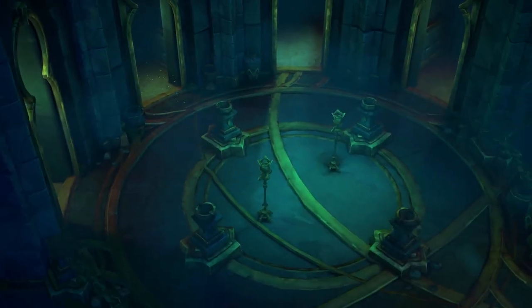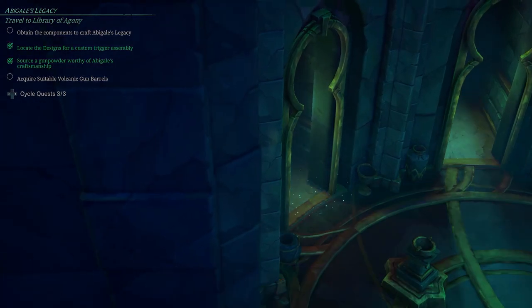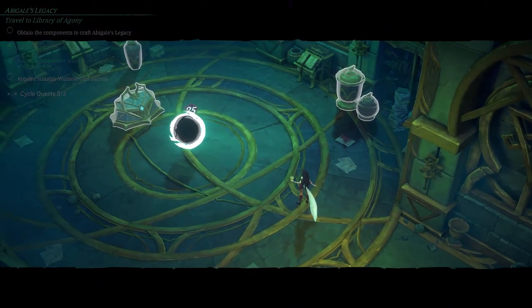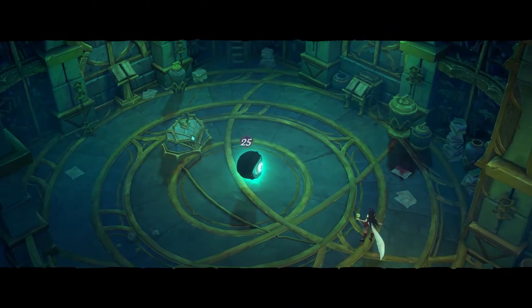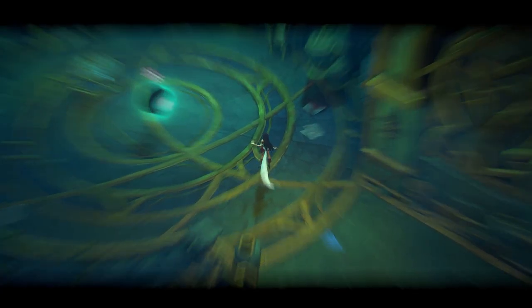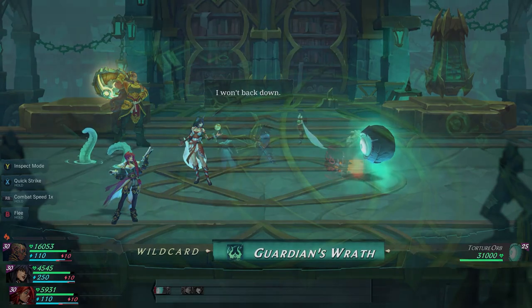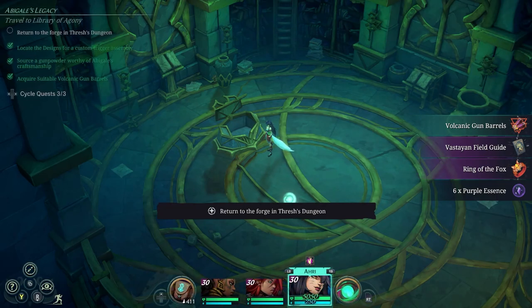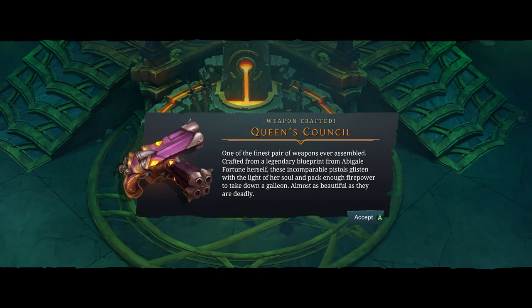Completing the puzzle gives you access to the final room in the maze, where a boss waits that you'll have to take on. It isn't too complicated — it's a pretty simple fight. Once it's all said and done, open the chest and you'll get the barrels she needs. Head back to the Arcane Forge and craft Miss Fortune's ultimate weapon, the Queen's Council — the most powerful weapon by far.